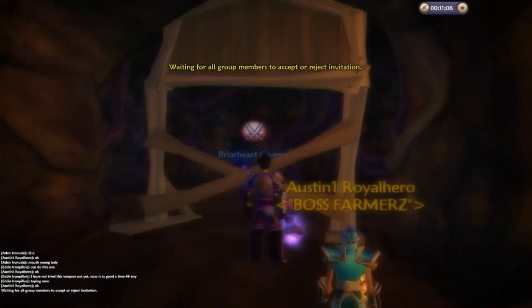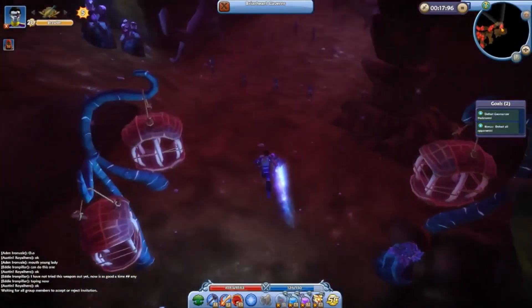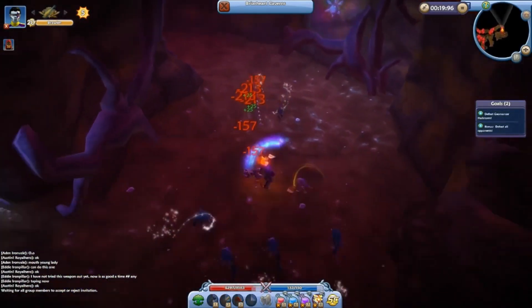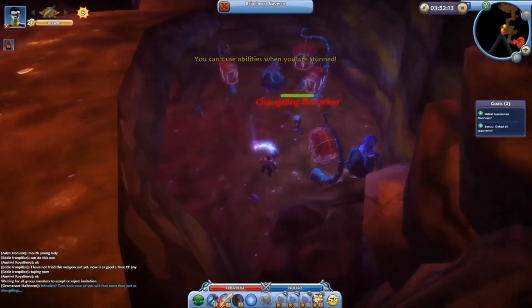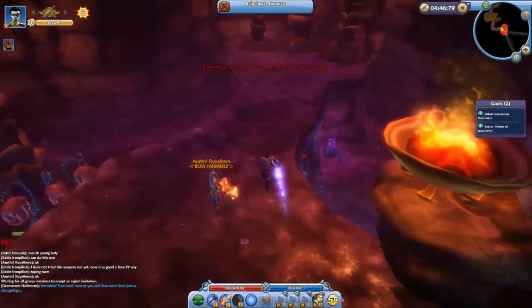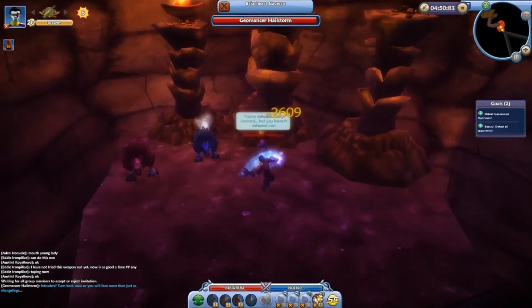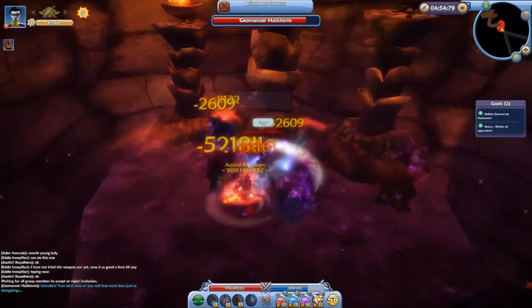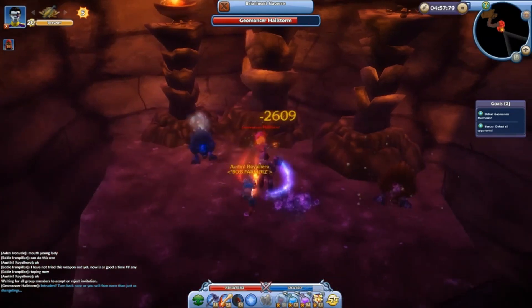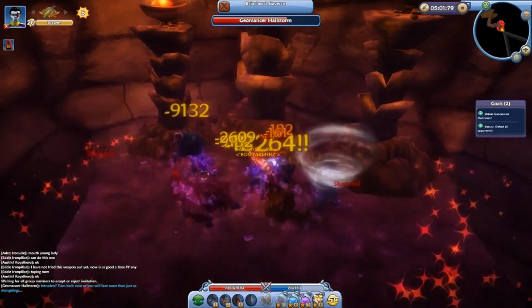A slightly less boring cave, Briarheart Caverns is differentiated because of its verticality. You start off by jumping down a cliff, which immediately made me think there's something going on here. Throughout the rest of the dungeon there's all sorts of bridges and ramps and valleys, and it just adds a whole new layer — literally — to the dungeon. This is a cool boss fight with multiple adds and different attacks. Geomancer Hailstorm is controlling the changelings, which further proves my theory that the changelings are not inherently evil. Looking at you, Petulia.